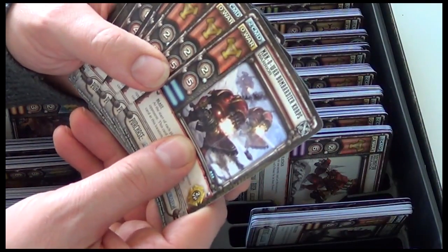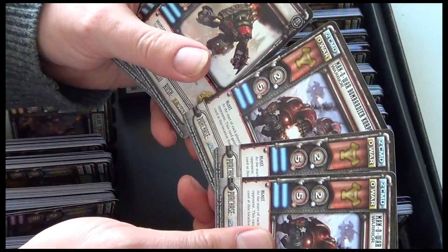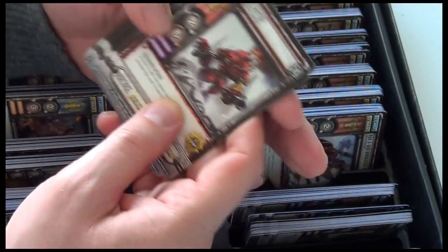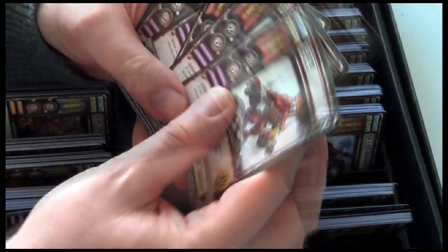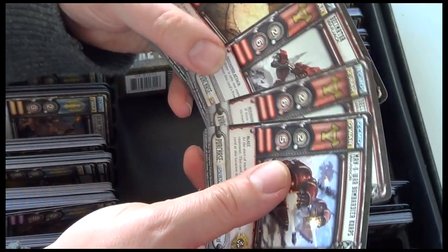In blue we have the Man of War Bombardier Corps, three copies. In purple we have a Decimator Warjack, three copies. In red, Man of War Bombardier Corps and the Decimator, two copies each.